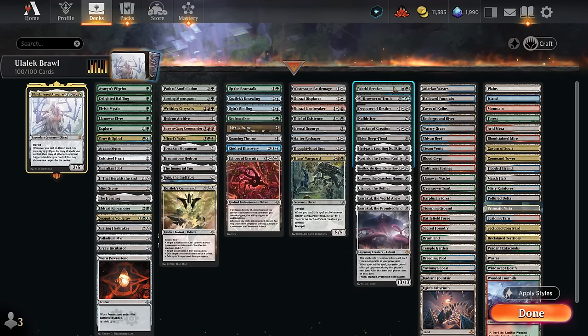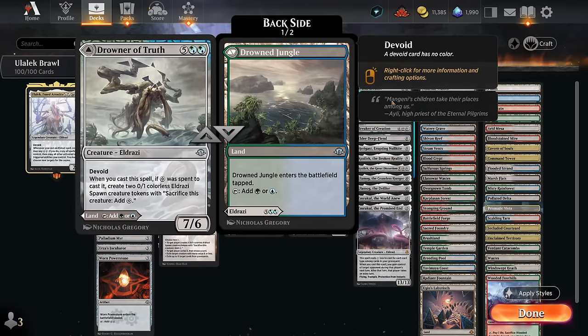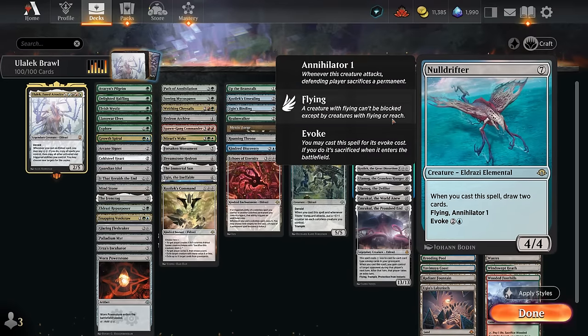Moving on to the heavy hitters: World Breaker can exile an opposing land, artifact, or enchantment when we cast it and can also come back from the graveyard. Drowner of Truth can either be a land or a seven-mana Eldrazi making some spawn tokens. Devourer of Destiny is great in your opening hand giving you additional card selection, and once cast can exile target permanent that's one or more colors. Noldrifter can be evoked in the early game to draw two, and if cast normally still draws two and gets a 4/4 flying Annihilator 1 that can make the opponent sacrifice permanents.